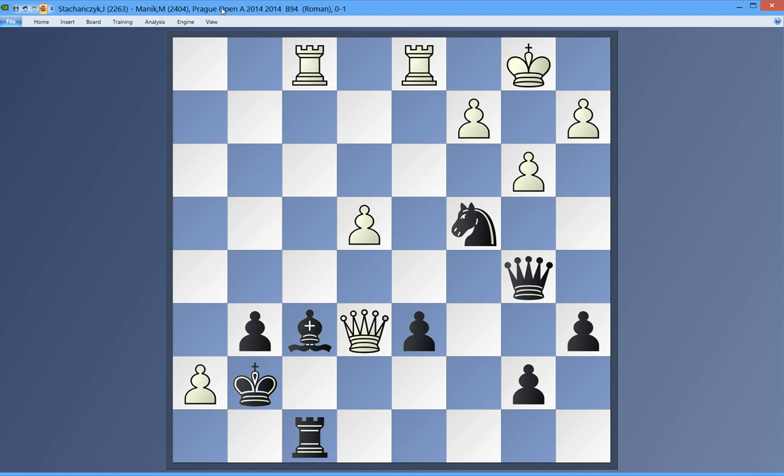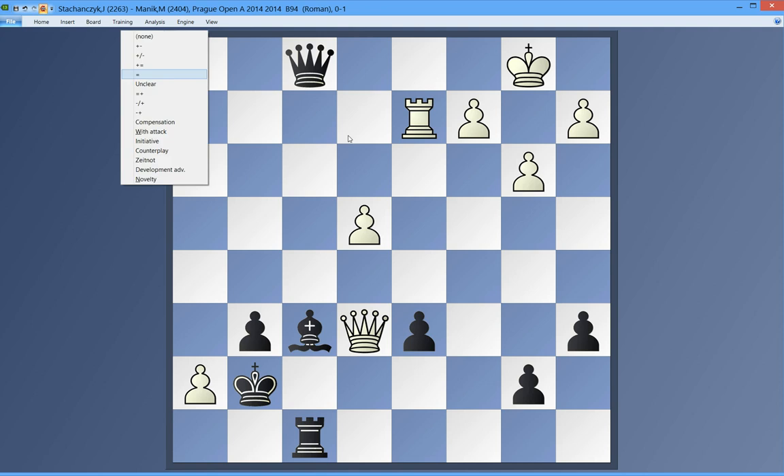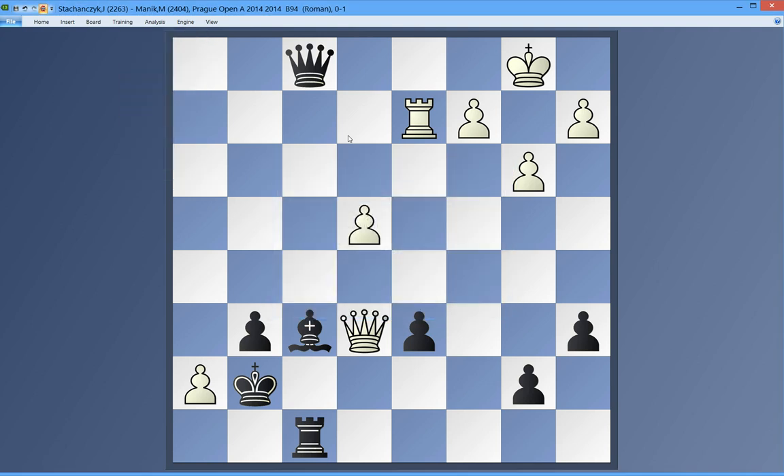So here it's black's turn. He's got two pieces for the rook and there's a weakness around the white king. What is the most accurate way for black to wrap it up? I think it's got to be knight to d2, forking things — and naturally this was played. The idea is that if this, then this rook remains without defense and black wins.